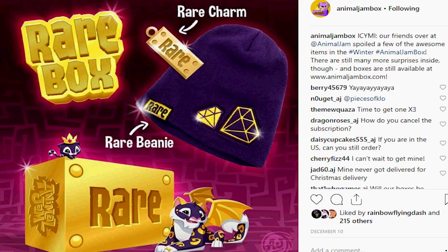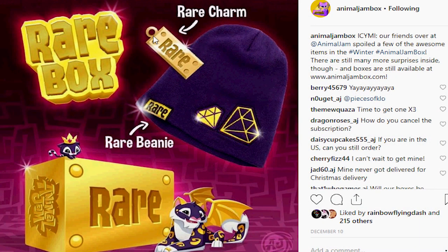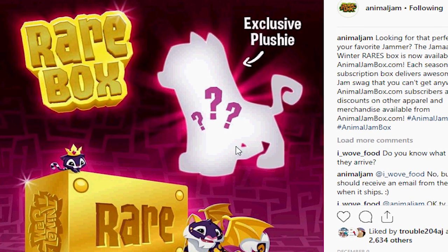Check it out. They usually don't give you this many sneak peeks of what's inside the box, but I think they were so proud of what they came up with that they're like, you know what, we're going to show this stuff off. And apparently it worked because they sold out. Look what we got — we got a rare beanie, we got a rare charm which is pretty cool. I can't wait to see how big it is and how it looks. Does it look like real gold? I hope so.